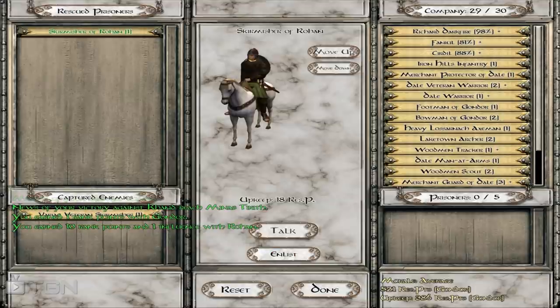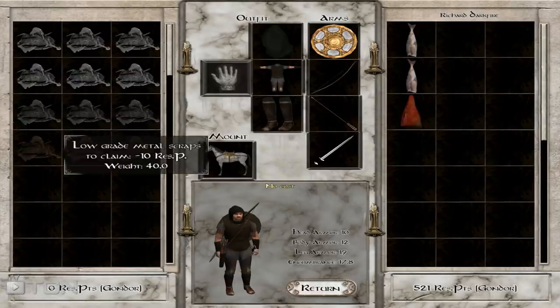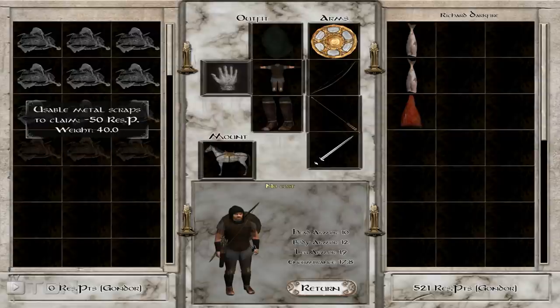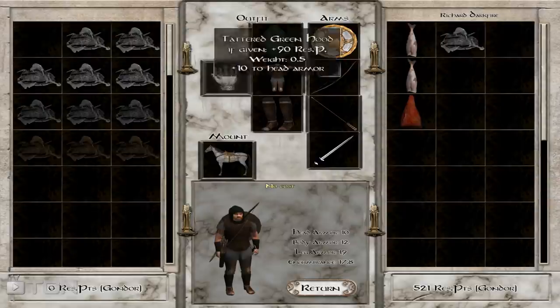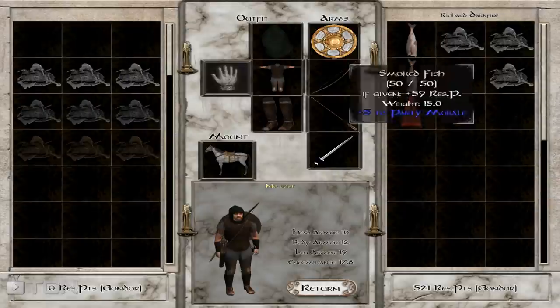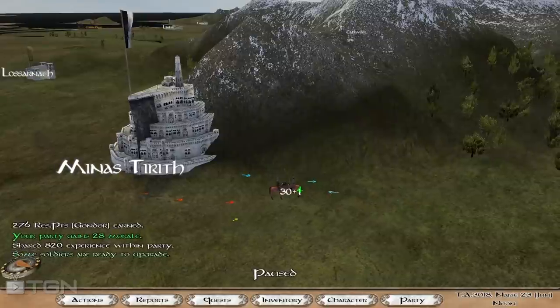We rescued a Rohan skirmisher — I'll take that guy and capture this skirmisher to sell to one of the cities. Loot has changed: you can no longer loot orc armor and weapons because nobody can wear them and nobody wants them. Instead, you get scrap metal that can be traded for respect points. There's no loot-all button, which I'd love to see the mod author add, but you can trade scrap in anywhere for respect points.